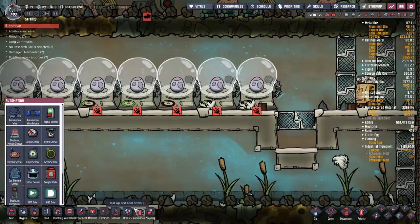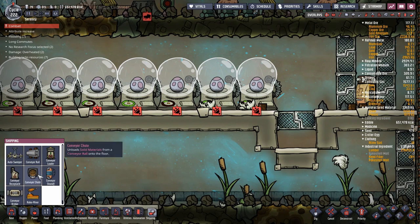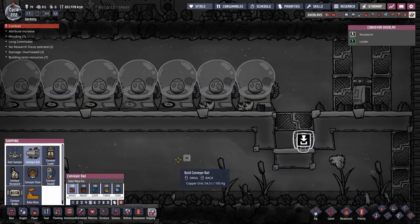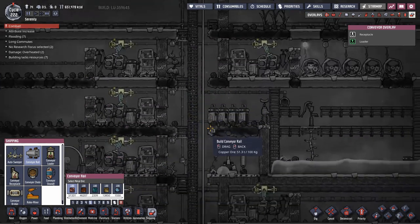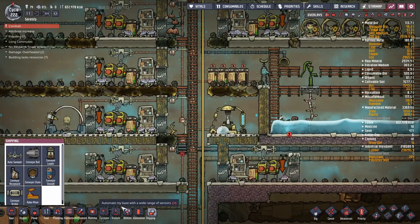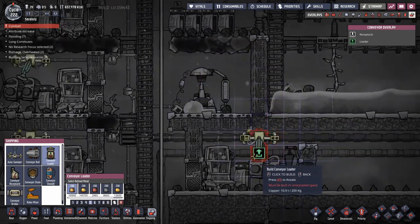To do that, we're going to need a little bit of automation. I'm going to have a conveyor rail to drop them off - that's where the eggs will get dropped out. We'll use copper because it has no real benefits and it's plentiful enough on this map that I don't mind wasting it. For the shipping, we're going to use conveyor loaders. Copper is at the start and I've got about 10 tons of it, so I think I'll be good.